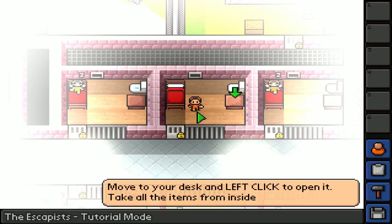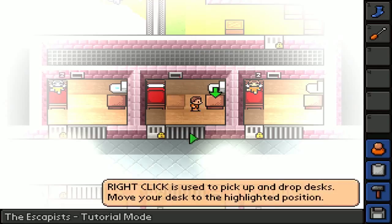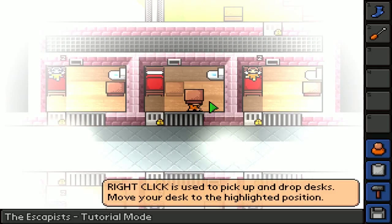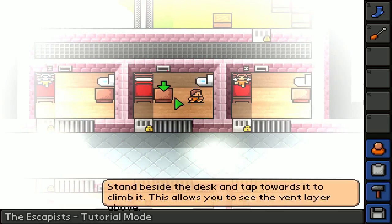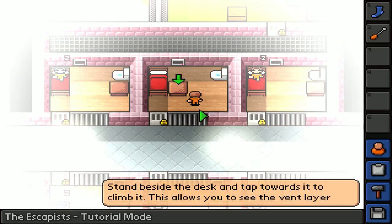Left-click to open the desk and take all the items. We have a sock and a screwdriver. There's a percentage showing - just how many times I can use it, I suppose. Right-click is used to pick up and drop the desk. Move your desk to the highlight. Oh God, I can move it anywhere I want! Stand beside the desk and tap towards it to climb it - this allows you to see the vent layer. That's pretty freaking cool!